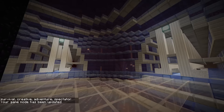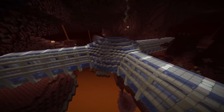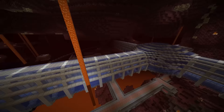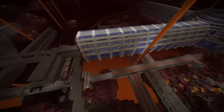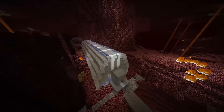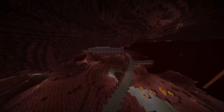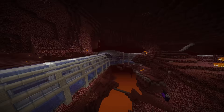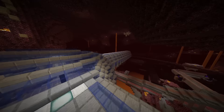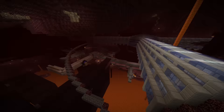Let me switch to spectator mode — game mode 3 — just to show you how it looks. As you can see we have the middle part and then there are four tunnels on every side. There's a ring going all the way around. This castle structure will be removed. It looks pretty cool — I really like it. I've already started connecting my tunnel going all the way there, though it's ugly and made from stone for now.